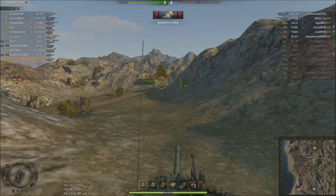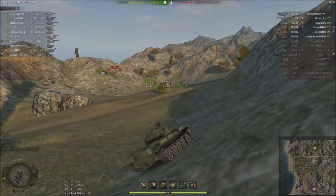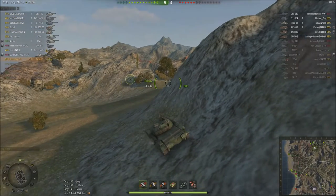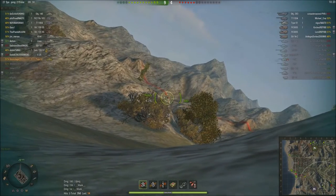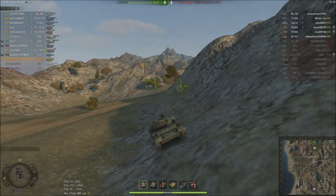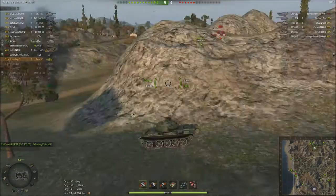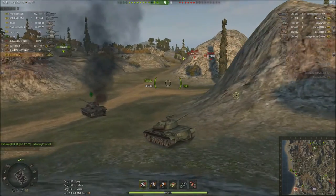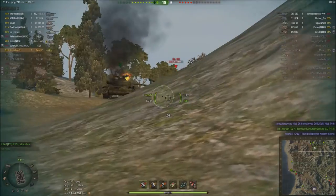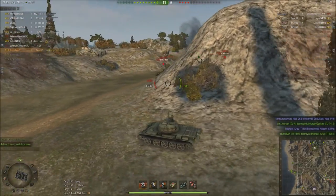Object 140 actually looks like he's soloing. The 263 does not look like he's in a good situation — let's see if we can get some shots on him, but there's no way. The Type 61 has relocated. Let's find another target. We didn't even scratch them — this is not good in the slightest.